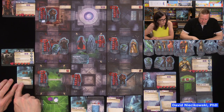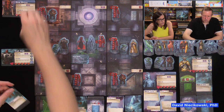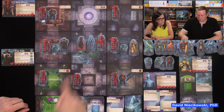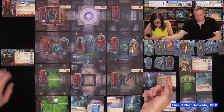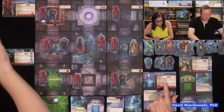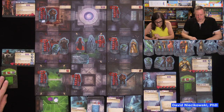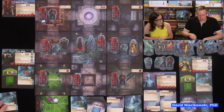Deal two damage to one adjacent enemy and slow them. So I'll hit her again — one, two — and slow. It actually does three because slow doesn't affect demons in the cooperative game. That special exception. She has one left. The soul stealer card says deal one damage to two different close or adjacent enemies, then heal yourself one. I get my basic card back and immediately draw three more because I can get slowed on my turn.